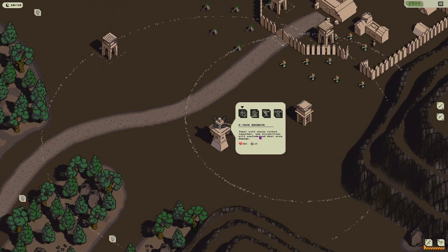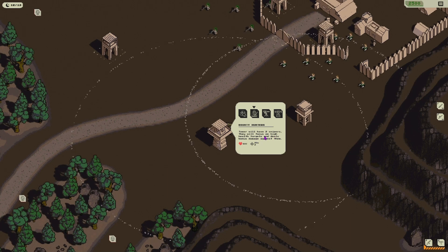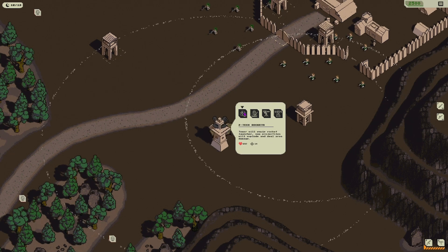Towers will equip rocket launchers — projectiles will explode and deal area damage. Bounty Hunter towers will have two snipers that focus on higher health targets and deal bonus damage against them. Towers will equip a machine gun with extra high attack speed. Towers will now focus on zombies. When the tower is attacked, the attacker will be stunned for one second due to electric defense. I'm going to go rocket launcher!